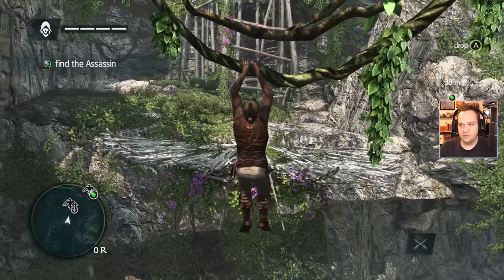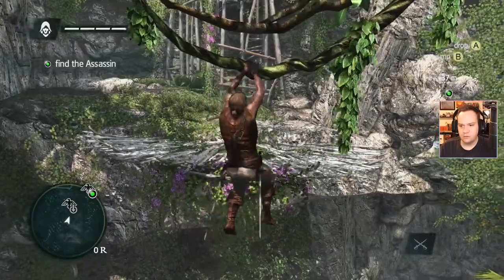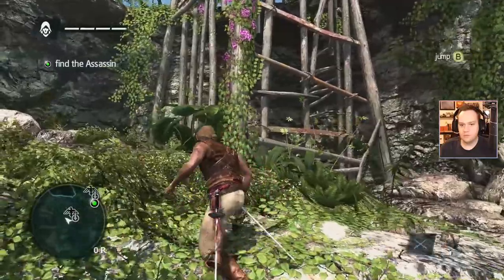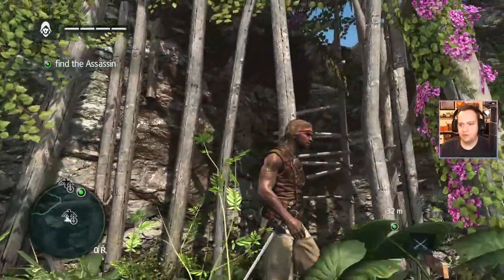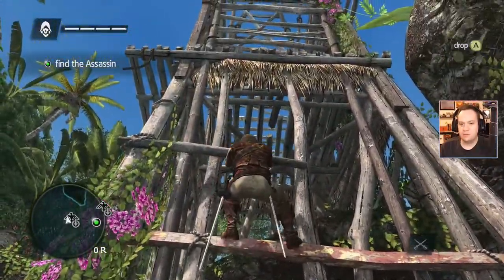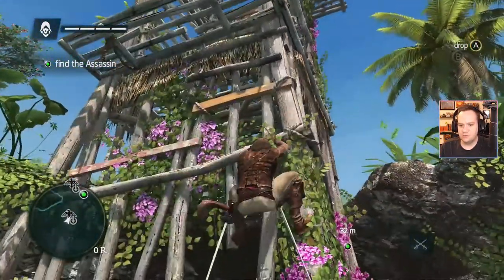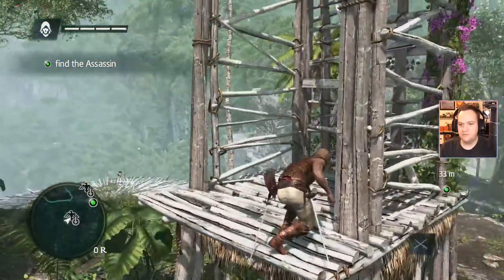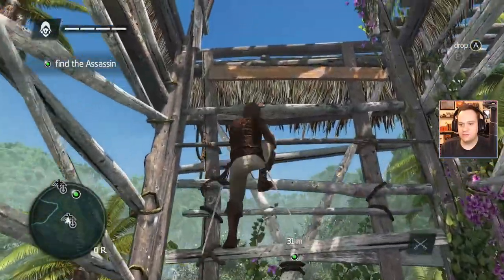Okay, we're swinging. How do we keep the swinging going? So if you hold the trigger, it lets you swing more. Let's go up here — man, we are spry! Look at that. Okay, we can climb up here. We'll do assassin things to the side. I love games with mobility, and this is one of those ones where that's all it is.